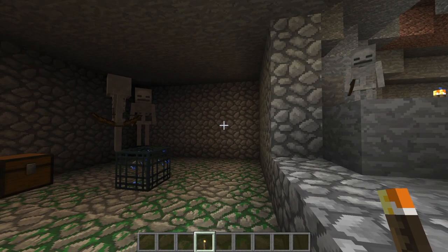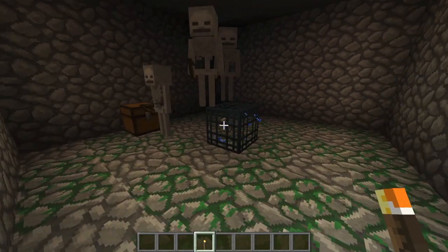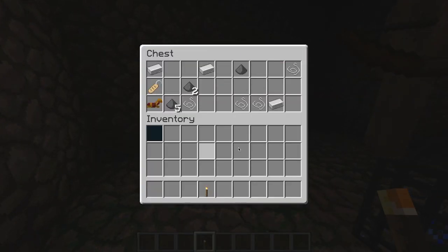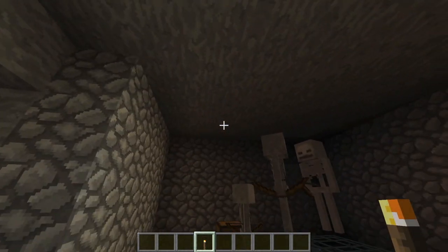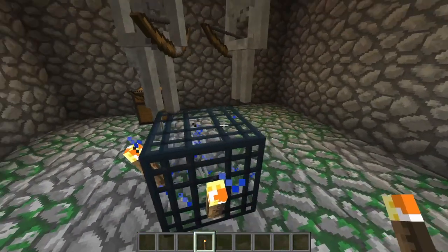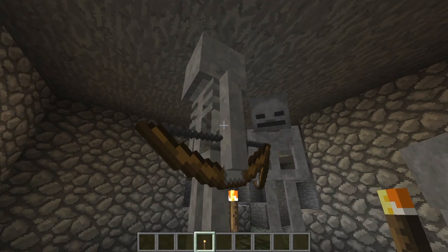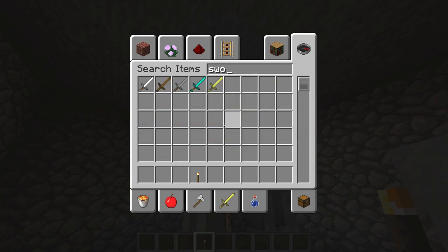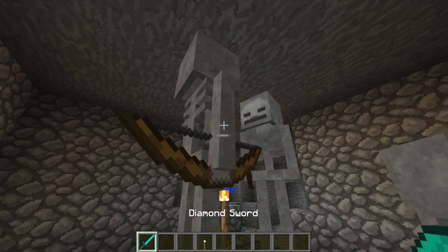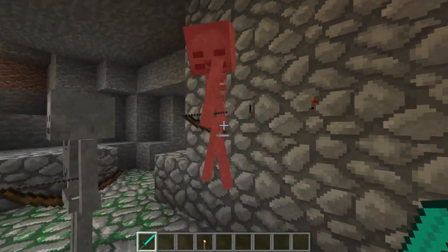After a few days of exploring, or however long it takes, we've come to a skeleton spawner. We can check the contents of the chest — got some good items in this one. Skeletons are already spawning, so we're going to place torches all the way around to make sure skeletons can't spawn anymore. Grab a diamond sword and wipe out these skeletons — we don't want them here.